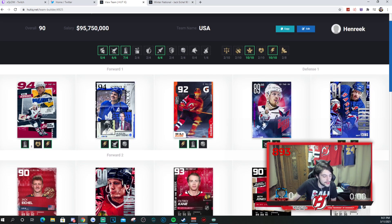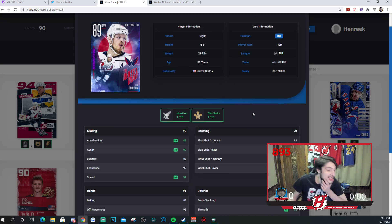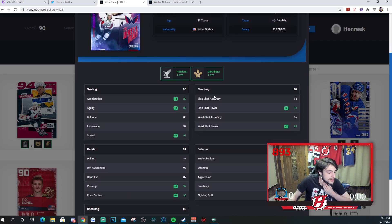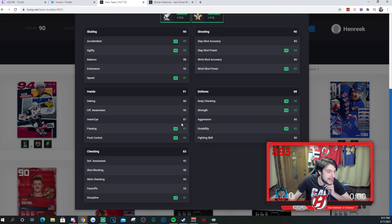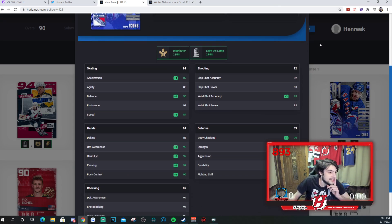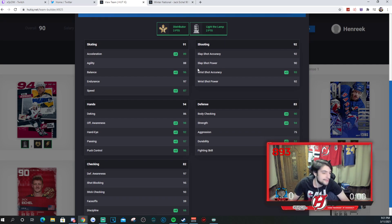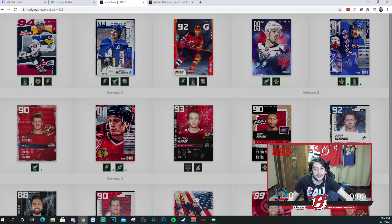Moving on to the defense — it's a little bit weaker than the forwards. John Carlson at 89, due to having howitzer and distributor active — those are amazing synergies. He's got a solid shot: 85, 94, 86, 93. 91 speed, 89 acceleration — very good skating stats. His hands are really good too, great passing. You can definitely sauce pucks through defensemen, and that's very key in this game. Brian Leech is a little scary because of his speed being only 87, but Brian Leech is an all-time great USA defenseman — honestly one of the greatest ever. Amazing shot: 92, 90, 93, 92. His defensive stats are fine, hands are solid — mostly an offensive d-man. Brian Leech is a great option with two-point distributor and two-point light the lamp.